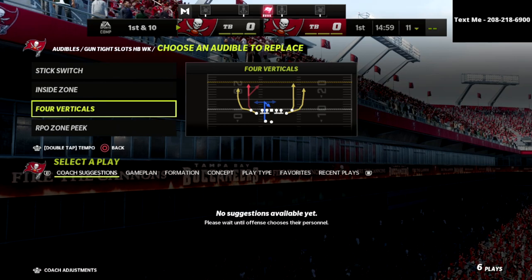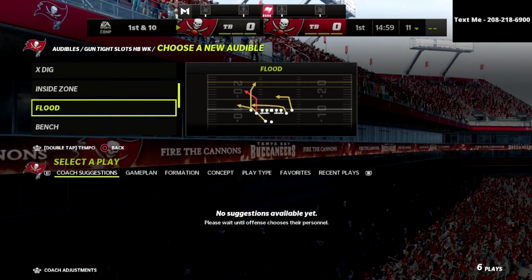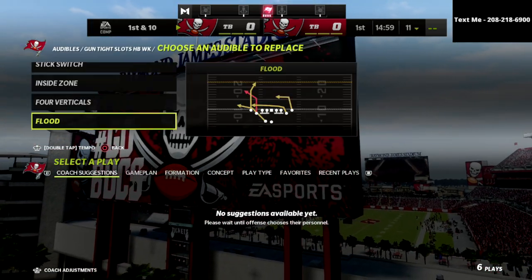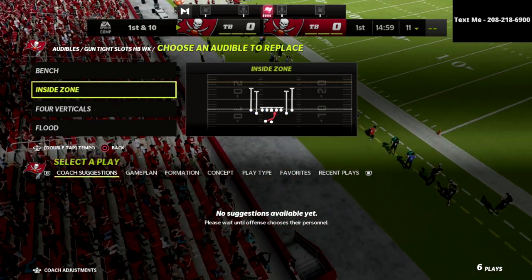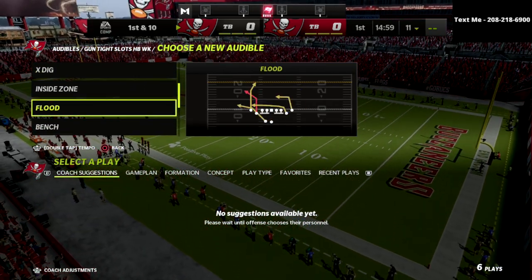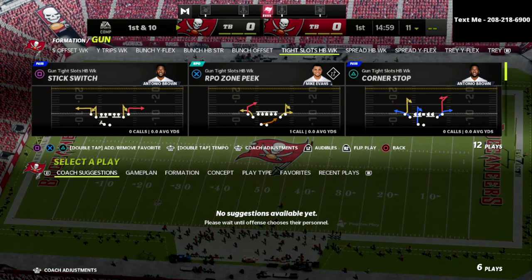Now guys, I'm going to be giving you a little bit of a sneak peek of my defense that I'm working on under the hood — that is the nickel normal. I think the nickel normal gives you a lot of possibilities. You can do this out of other plays, but the nickel normal is a very good play and we're going to show why it really helps when defending something like a gun tight slot style of offense.